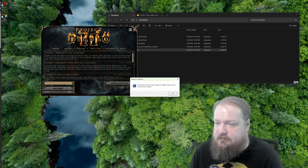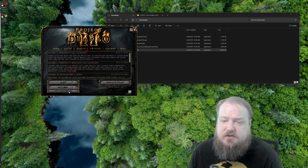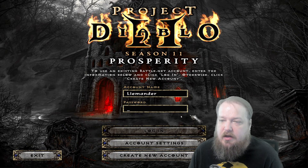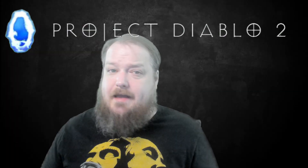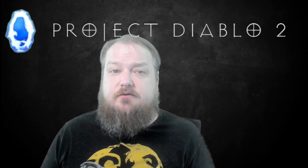The launcher will update, and when you see the Play button, you are ready to go. This is also where you find your item filters — I'm currently using this item filter. Then you hit Play, and you will log in with the account you created on the Project Diablo 2 website. And then you're good to go. That's it — super simple, and you're ready to start your Project Diablo 2 journey.